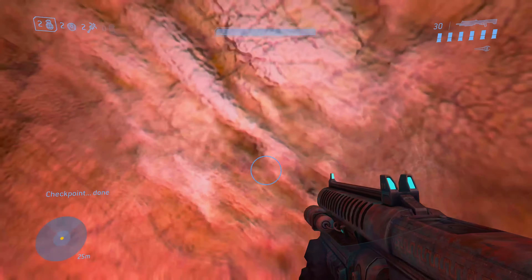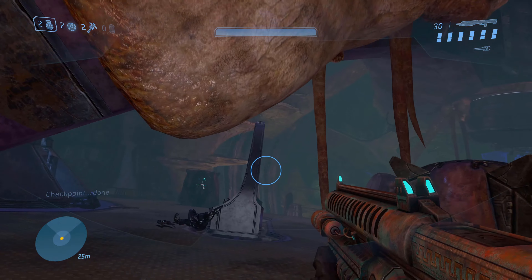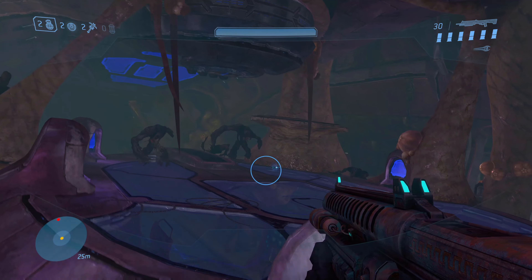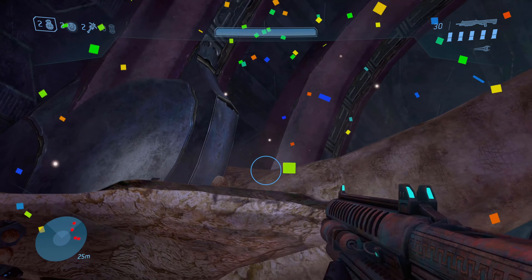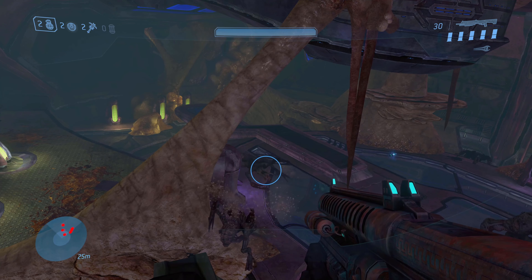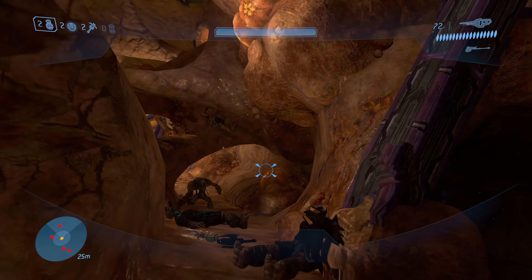Fire up Cortana from the very beginning and make your way to this room. The second one is located in this horrible corridor filled with Flood.